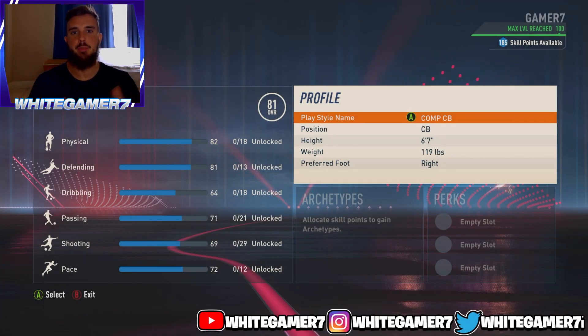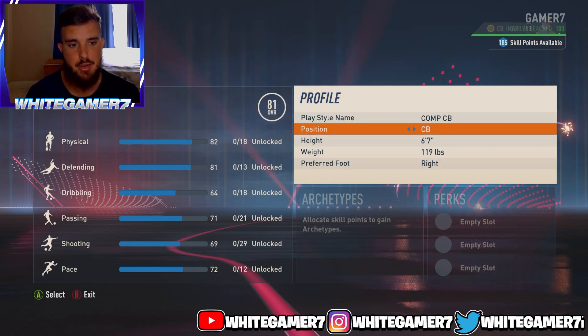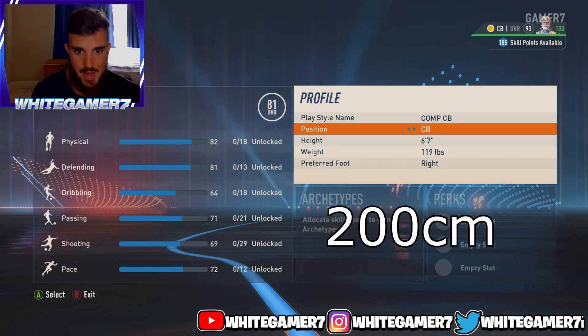Today we have the best center back build you can use for competitive and divisions. For your position we went with center back instead of fullback — the main reason is because the defending and physical stats will be much better compared to fullback.